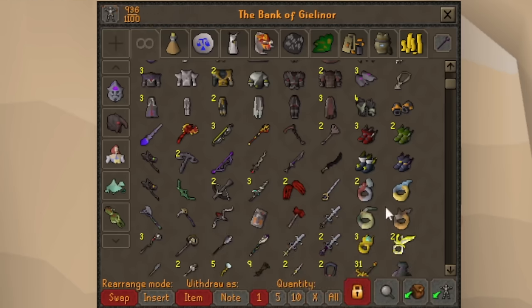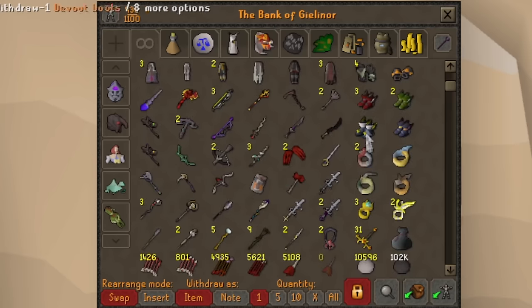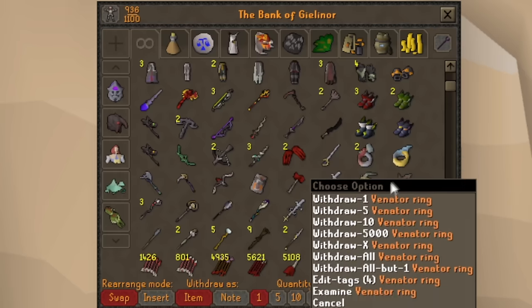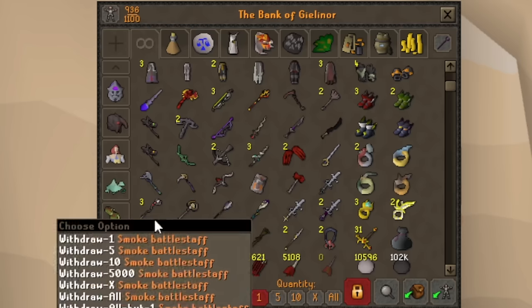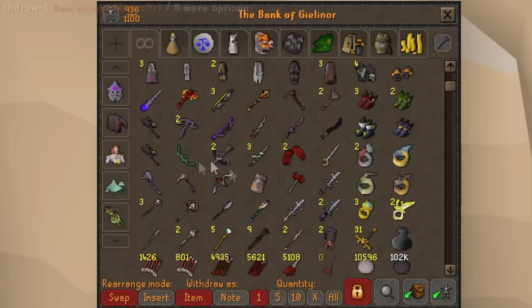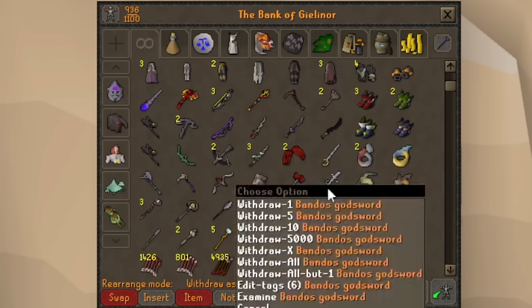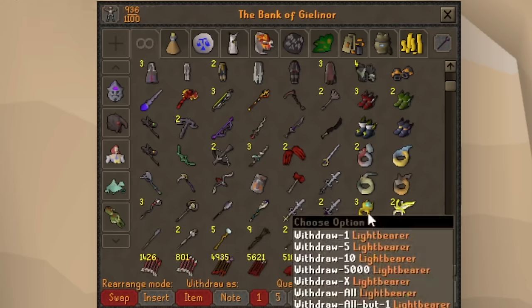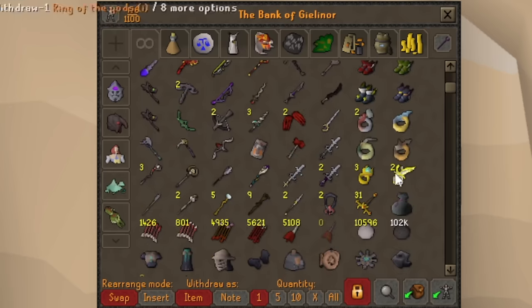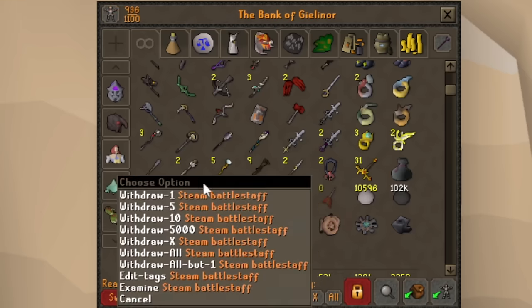We got Ancient Godsword and Bandos Godsword, and these are the new items — the DK's Ring upgrades: Ultor, Magus, Bellator, and Venator. They're just stronger versions of Berserker, Seer's, Warrior's, and Archer's Ring, and I've been using them a lot at a bunch of different bosses. We got the Accursed Sceptre, which is the upgraded Dameron Sceptre, Kodai Staff, Sang Staff. Ancient Godsword gets used quite a bit for bossing, Bandos too. Light Bearers from Raids 3 as well, very useful. Down here are just regular elemental staves.